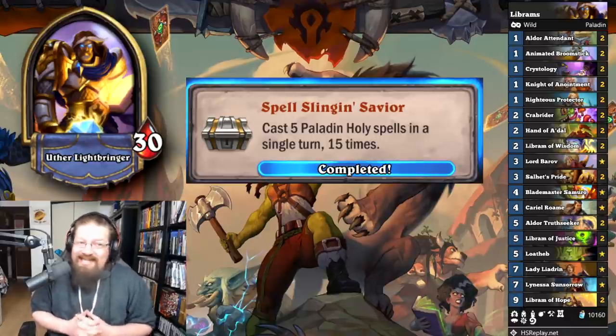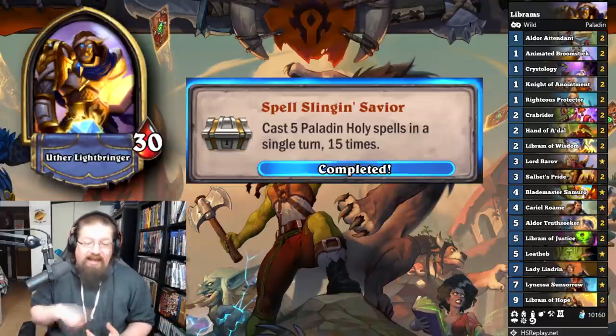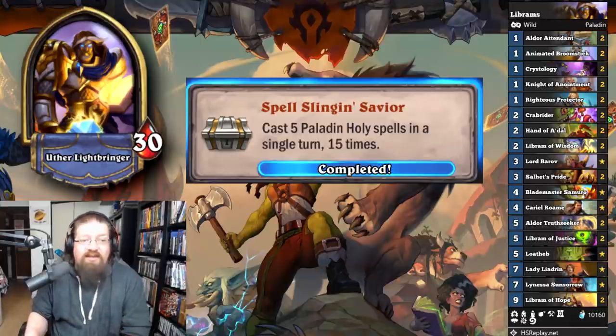'Spell Sling and Savior' — cast five Holy Paladin spells in a single turn, 15 times. I played a wild Libram Paladin; you can do standard Libram Paladin, whatever you want. Just get to Liadrin, get a bunch of spells back in your hand, and keep re-spamming them. Doesn't have to be one game. Not too difficult overall.